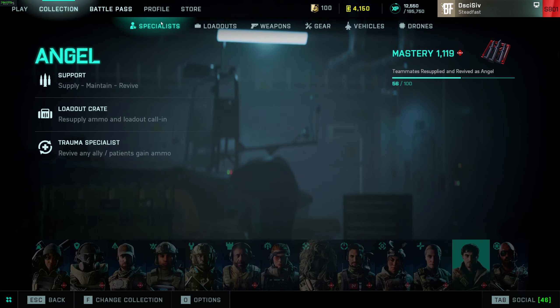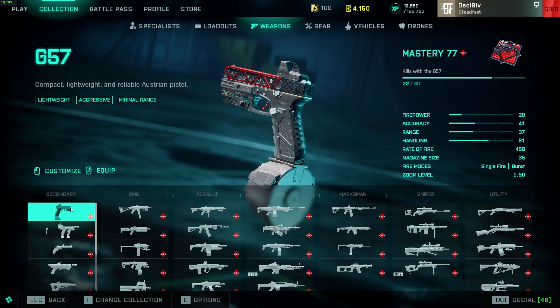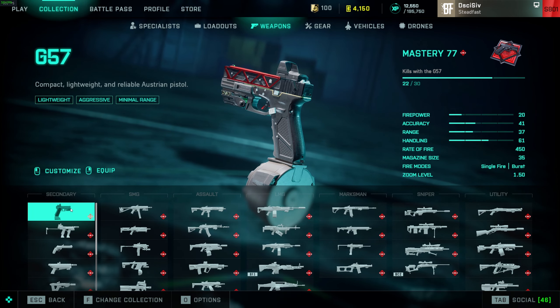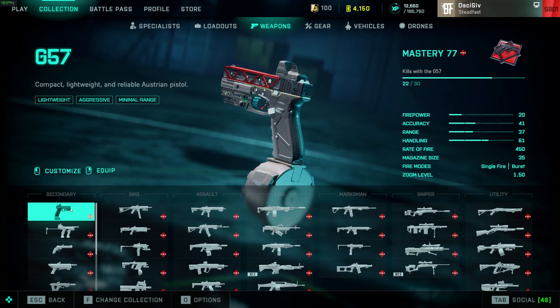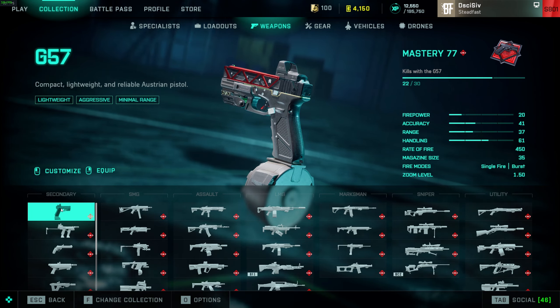I did make an actual tier list last time but I'm just going to do it off this screen because I'm lazy, so bear with me — you'll still get the same information. Starting with the pistols: G57, it's meta, it's S tier, there's no reason not to use this. Single two-shot out to 29 meters, so you can one-burst people with it.